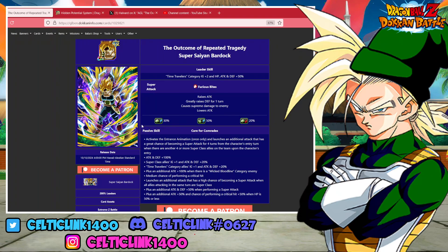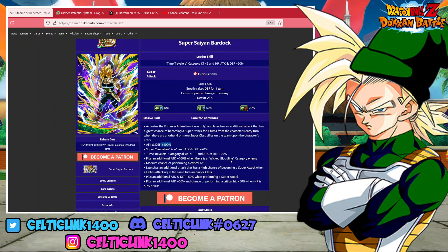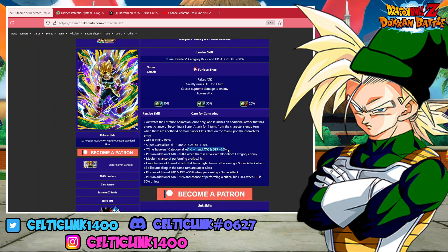Going right off this passive alone, we can already tell what the way to go is. If we just assume the LR is going to take all of this and bump it up a notch, we can probably assume the following: his entrance animation probably won't change all that much, although I could see this becoming a guaranteed super attack once he becomes an LR. This is going to bump up to 200%. This might stay the same, but I could see them bumping this category up to 30% — so it's 50% if it's time travelers, or it could still be 50% time travelers but they bump the superclass up to 30%, or they might just leave it.